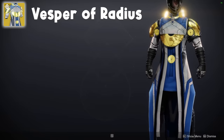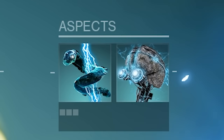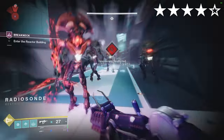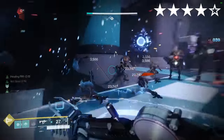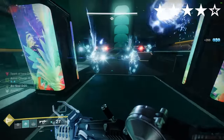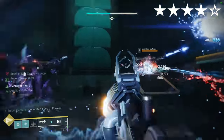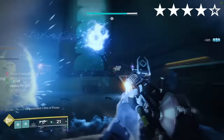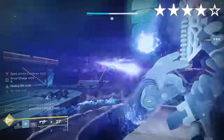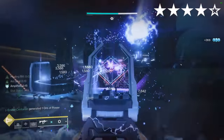Vesper of Radius. This one got buffed recently, so it's actually pretty interesting. Arc. Aspects: Arc Soul, Electrostatic Mind. Fragments: Shock, Magnitude, Ions, Instinct. Your Rift releases arc shockwaves that blind nearby targets. When you're surrounded by enemies, your Rift recharges quicker. The general loop is: rush into a group of enemies, put down your Rift, which blinds and eventually kills the group. Our Pulse Grenades are also super buffed up and generate Ionic Traces to get our Rift back if there aren't quite enough enemies nearby.